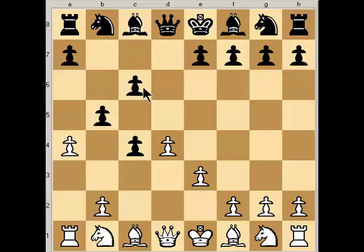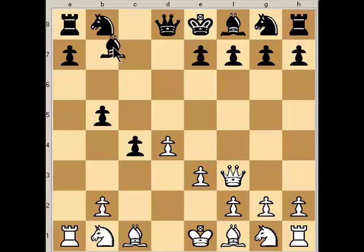If black tries to support the support pawn, white can simply take the pawn. And if black recaptures, the queen can slide to f3, attacking this undefended rook. White will win a piece — either the rook or the bishop if the bishop tries to interpose. For example, the queen can take this undefended bishop.